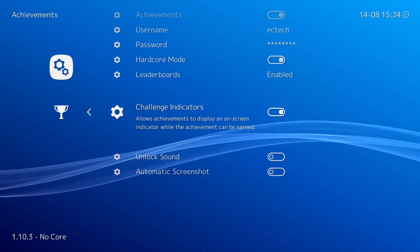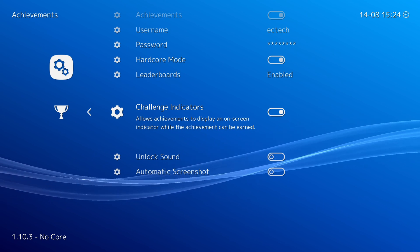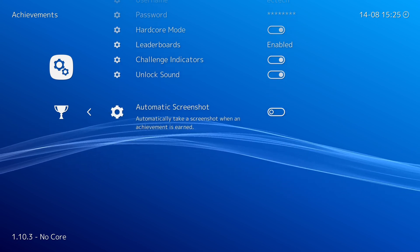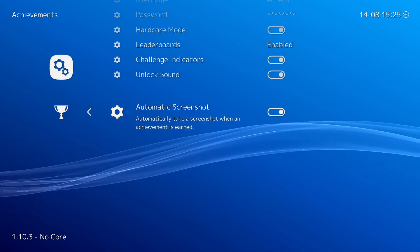This is something you should do if you enjoy retro gaming, because this is how they really were. In here you have Leaderboards enabled, Challenge Indicators if you want your achievement to display on an on-screen indicator when the achievement is earned, Unlock Sound to play a sound, and Automatic Screenshot to take a screenshot when the achievement is earned — I also want to activate that.